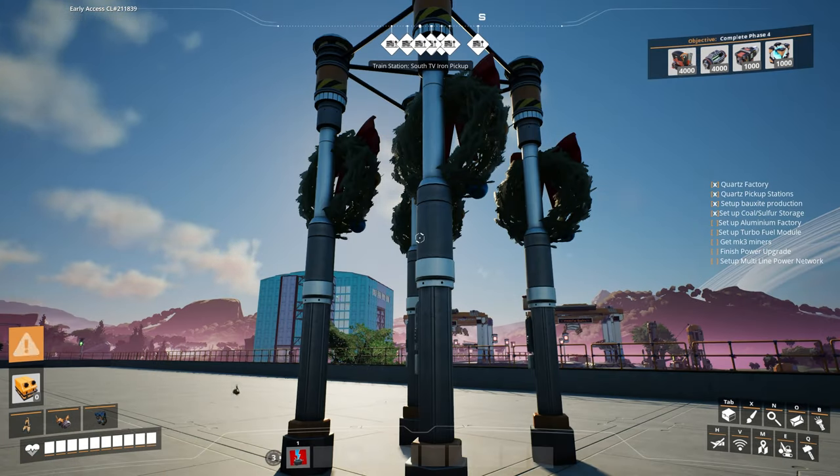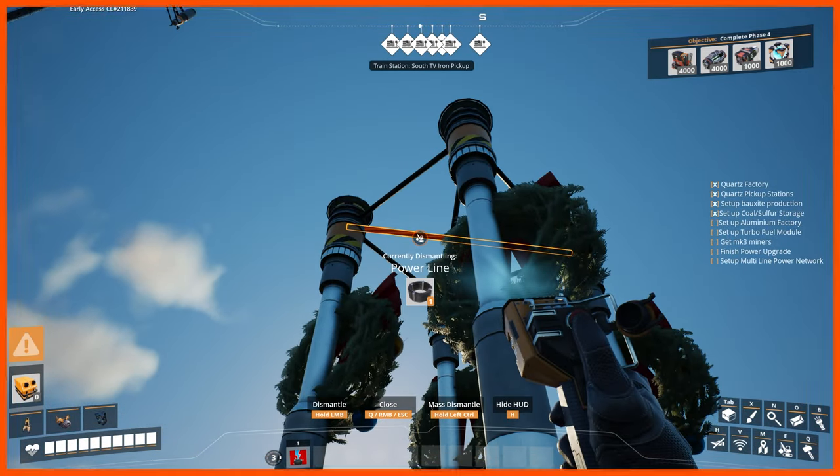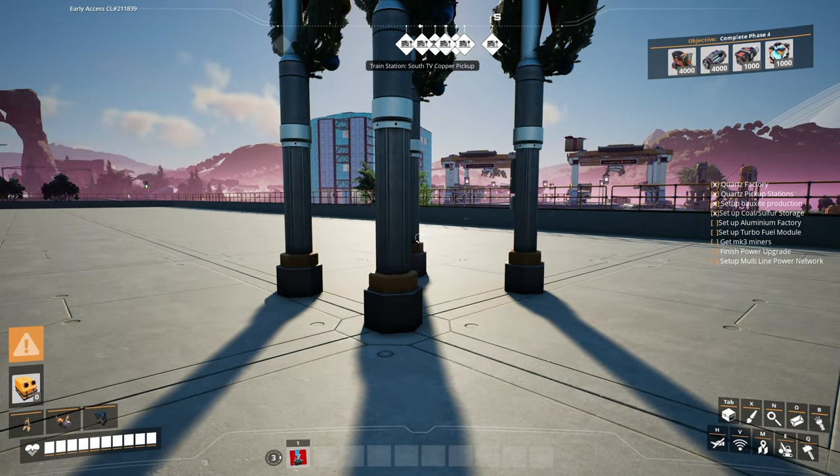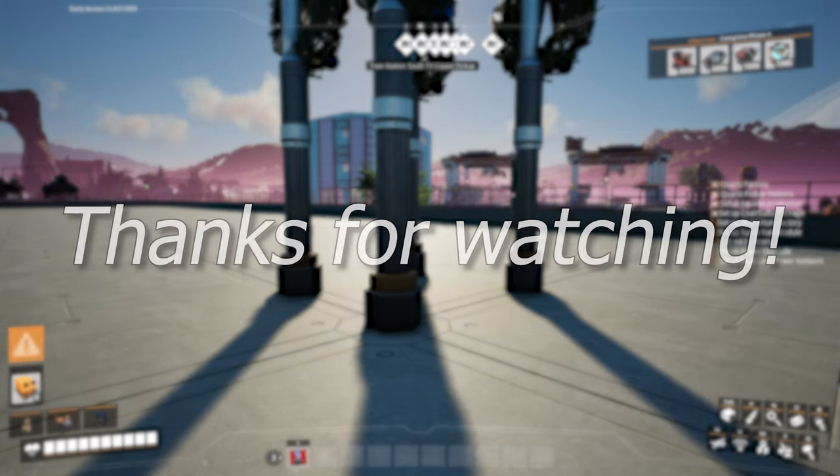So what's the solution? Well, as we've seen, if you select everything in the blueprint to be deleted, you will get the initial resources back and you will be able to place it down again. The far easier solution is just to make sure you have a load of cables in your inventory.